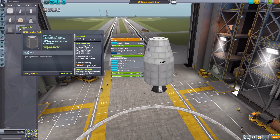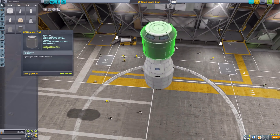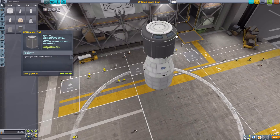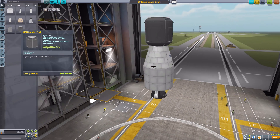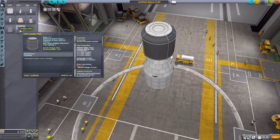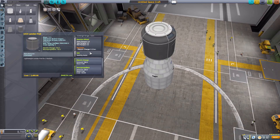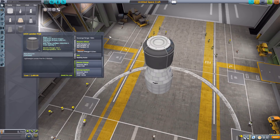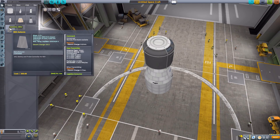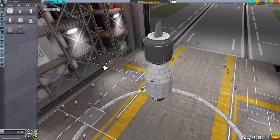Next we have the UCH lander pod, which has a very nice look to it. I especially like the little windows — it looks like a tank but with those windows, which is pretty cool. Its stats: unmanned but can hold up to two Kerbals, with a built-in data transmitter, reaction wheel, SAS, electric charge, and monopropellant.